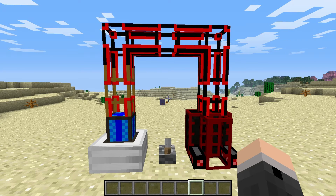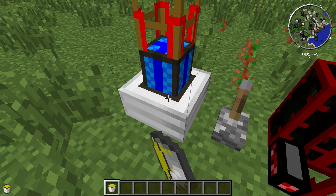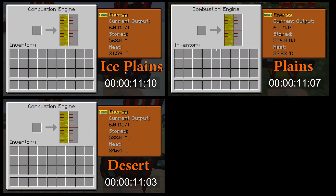I built an identical setup in each biome. Keeping it simple, it's just a combustion engine connected to a refinery through some conductive kinesis pipes. I put the maximum amount of fuel in each engine and powered them on. As soon as the redstone lever is flicked, the timer starts. I'm keeping an eye on the temperature and waiting for it to reach 100 degrees.